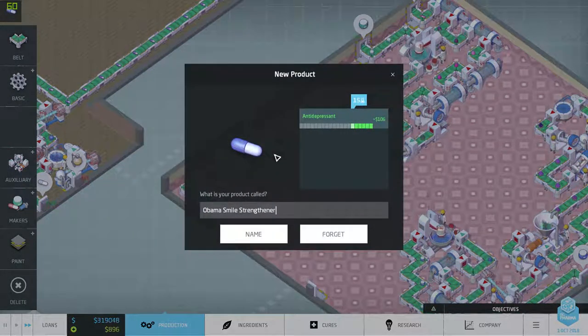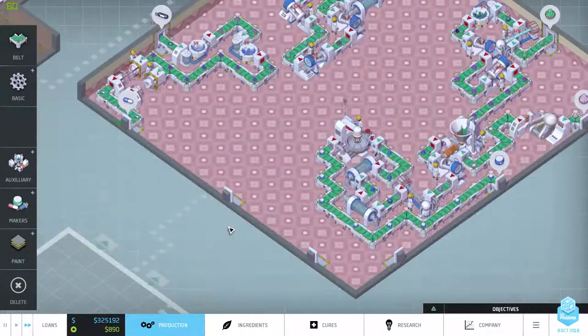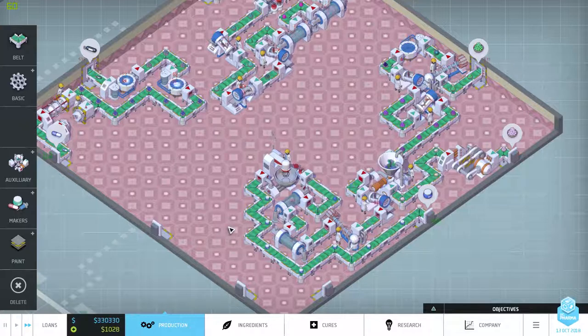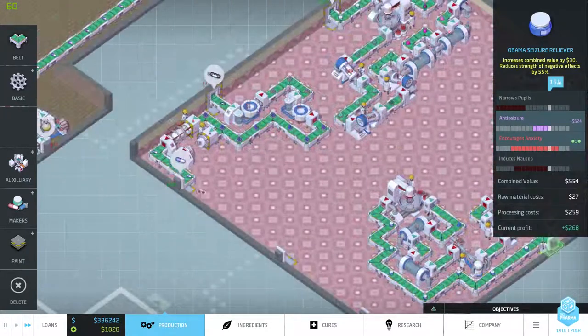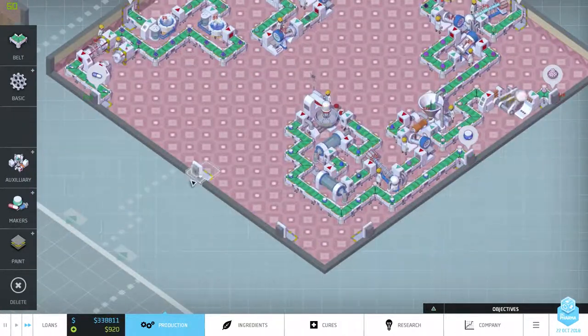So the Obama's Smile strength right now — we're gonna do Obama's Happy Pills. Happy pills for Obama! Now what? Let's see what's the profit on this thing. 268 — this one is 60 bucks. Oh boy.